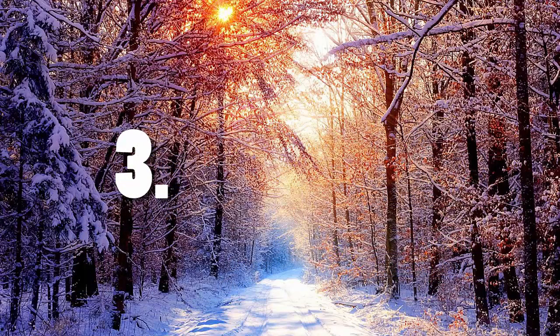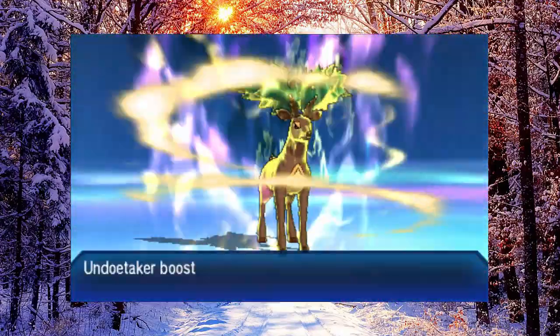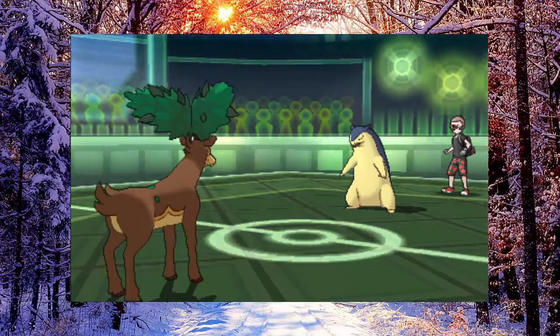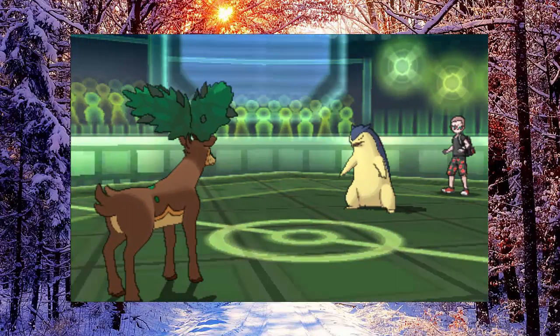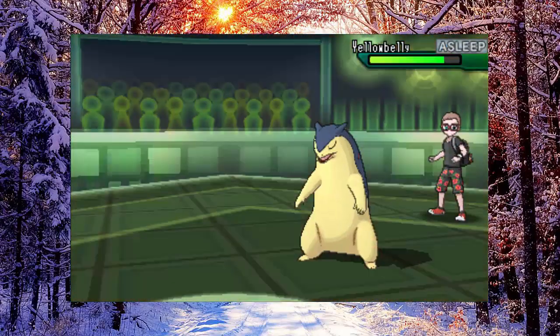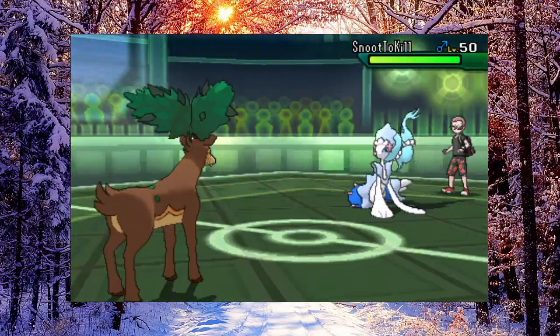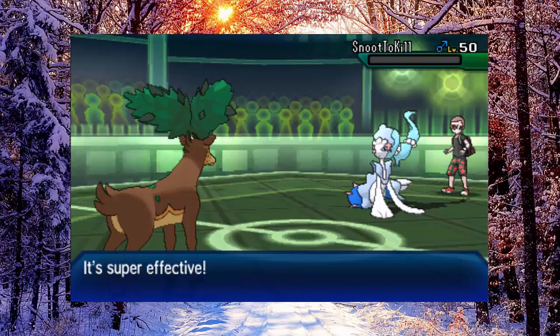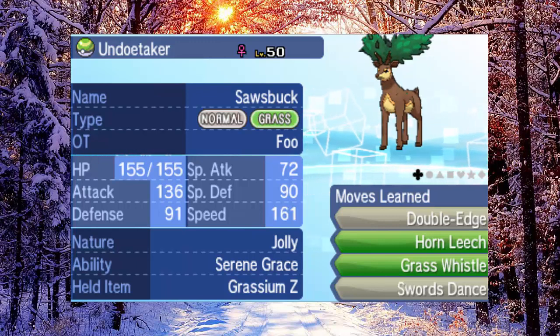The third buff to consider is Z-Moves. Sawsbuck doesn't have too many useful status Z-Moves that give it something it can't already do, because it's already got great setup moves in Swords Dance and Agility. Although you can try a Z-Grass Whistle set — Grass Whistle is inaccurate, but what this does is boost your Speed by a stage and potentially put the opponent to sleep, giving you a free turn to set up a Swords Dance too. It's a way of doing a Double Dance a bit more safely — though I say safely in quotation marks, because you're very unlikely to hit Grass Whistle. It's very high risk, high reward — because if it works, you are very much ready to sweep.